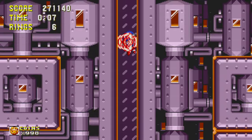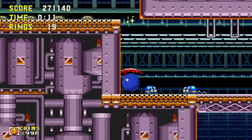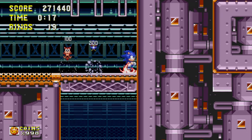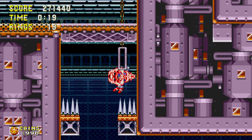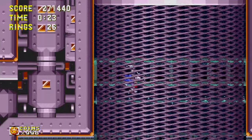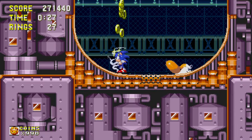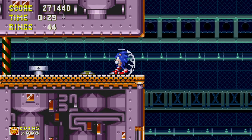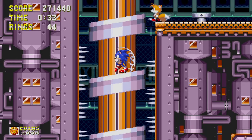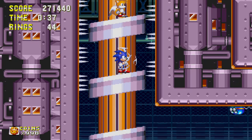There's the bubble shield, which allows you to bounce on the ground and gain additional height, and I think it lets you breathe underwater too. And then there's the electric shield, which I can show off right now. It draws rings towards you, which is a super cool feature, and it allows you to get into Hyper Sonic mode really easily. It also has an additional jump — you can double jump with this shield.